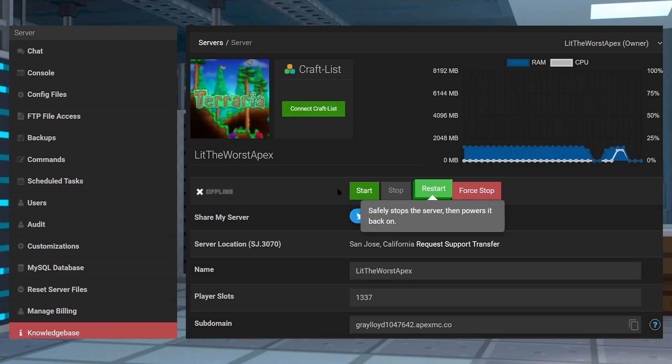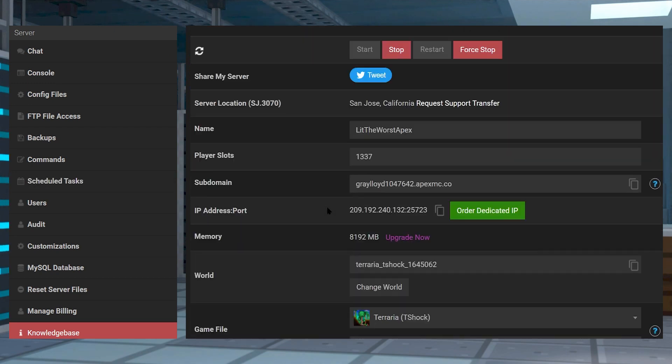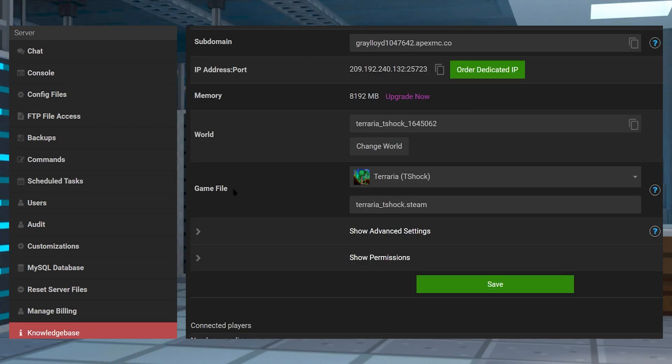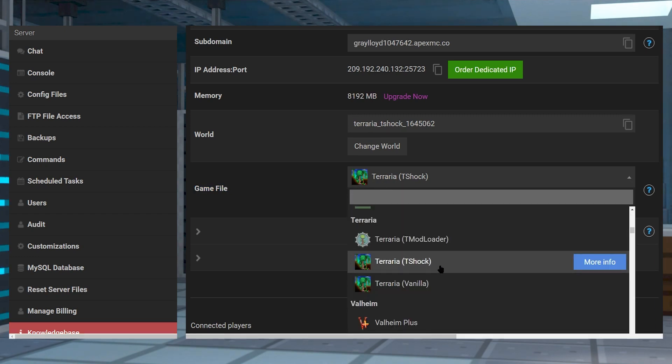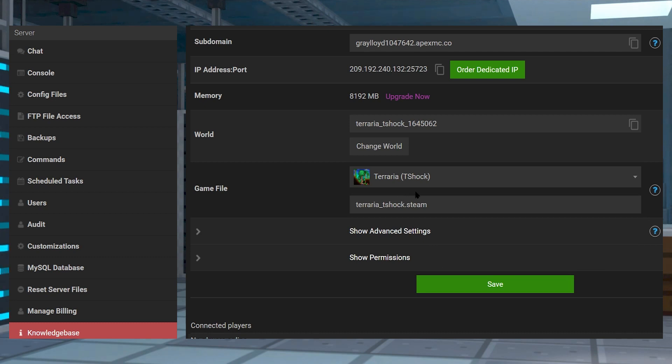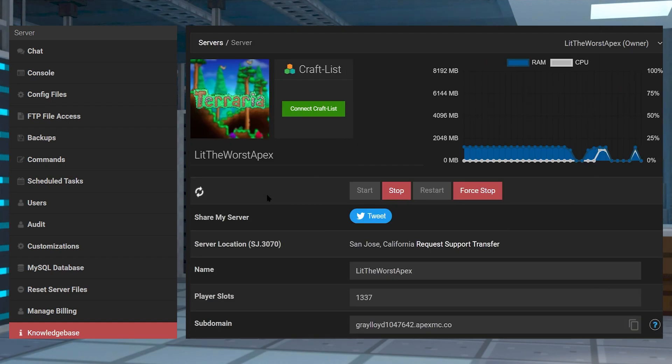Once your server is fully online, you should be able to connect to your Terraria server on both PC and mobile versions of the game. If your server isn't set to T-Shock before you move on with any of these steps, you're going to get an error about cross-play not working or plugins not being installed. Just make sure that you have T-Shock installed before you continue on with your server plugin installations.